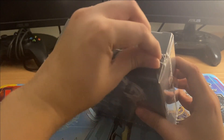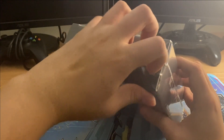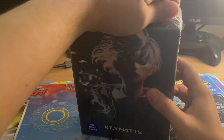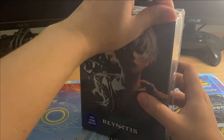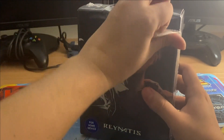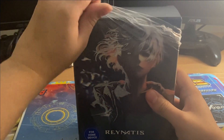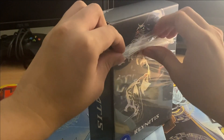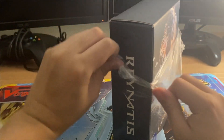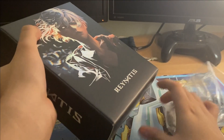So let's go ahead and get started. I'm just going to open it up from the top here. I don't know exactly what the Collector's Edition contains, but we'll see. I know that it comes with an actual physical copy of the game — it's not like those Collector's Editions where it just comes with a download code, which kind of sucks. I would rather have the actual physical version of the game. But yeah, the box is really nice — you can see it has like some shine to it.